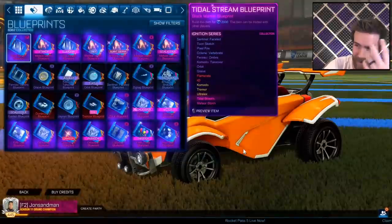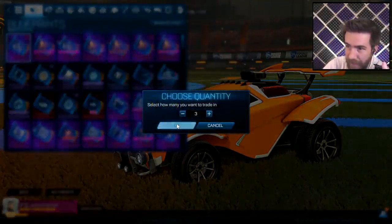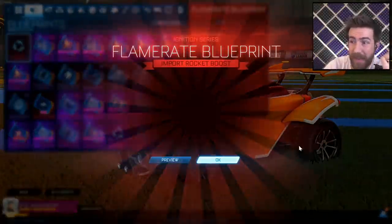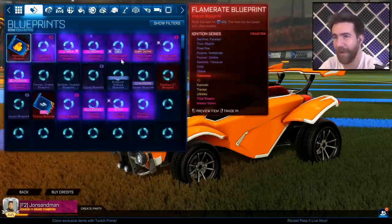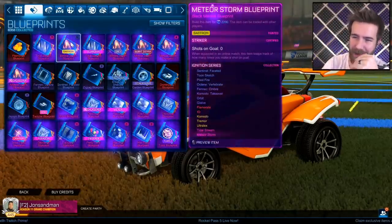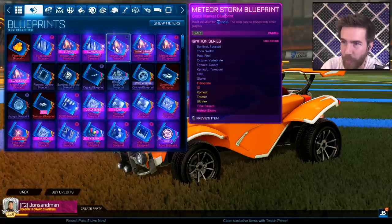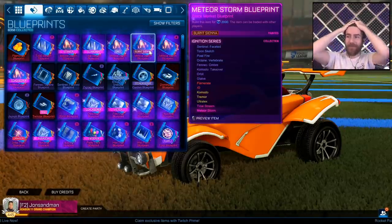Title Streams don't paint — well, that's it. Glaive — what can you do. I'm gonna get a Flame Rate or an IO... oh that's any might no. Now I have a Flame Rate with no friends. Oh my gosh — I have seven Title Stream blueprints, four Meteor Storms, gray and Burnt Sienna. This is the trolliest episode I've had in forever.